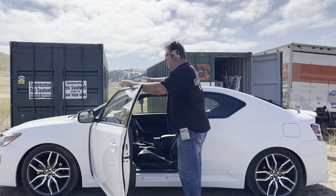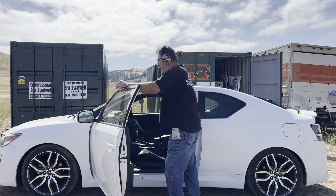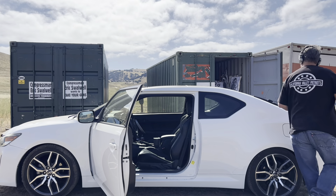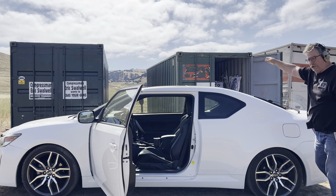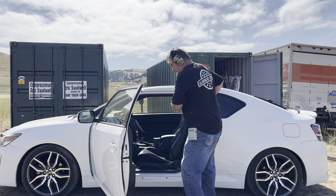I've got one guy down here. I'll be standing straight ahead with my hands on the car. I will draw my weapon from concealment, engage two shots there, move to the back of the car, and engage two more shots on a target that's about 15 yards out. So we'll get started here and see how it works out.